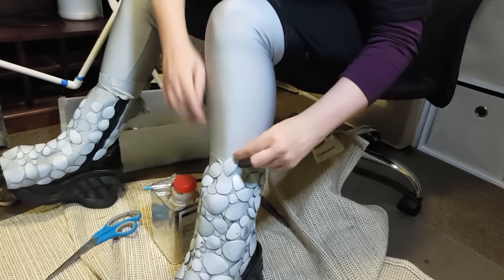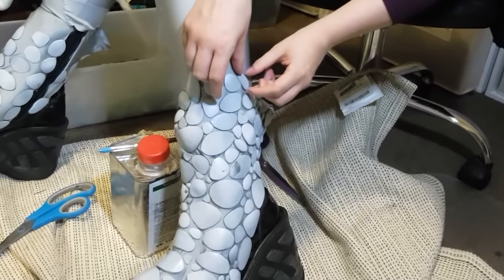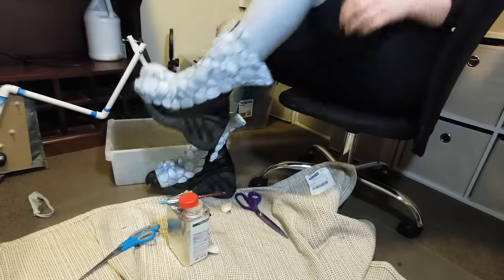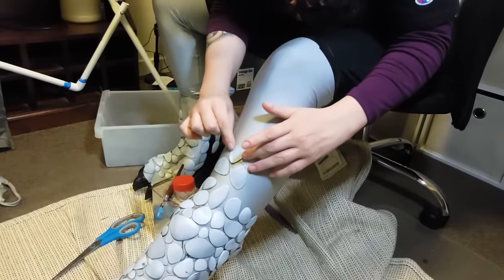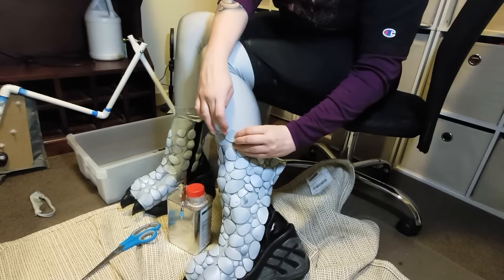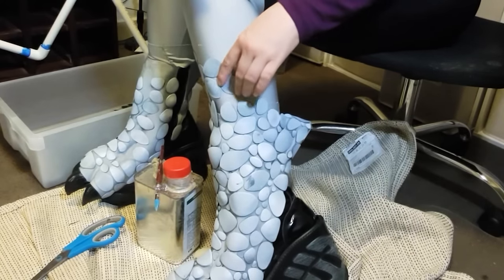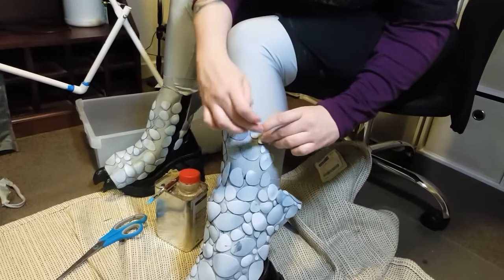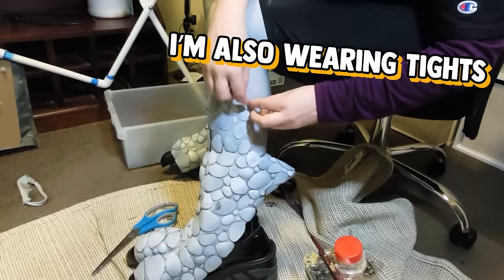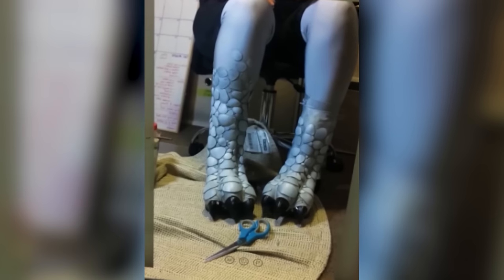Now that the feet were covered, it was time to start working my way up my legs. I'm just putting the glue just where it hits the fabric on the boot part, so it's going to overlap with the leg but I'll still be able to take the boots on and off easily. Going further up the leg, I started to use more of the flatter scales — the ones made of 1mm foam — because they sit a little bit flatter against my leg and will hopefully be able to move a little bit better with my body. The contact adhesive I'm using here is primarily designed for leather, so I find it works better than most on fabrics. I'm also wearing tights under this to protect my skin from any glue that seeps through.